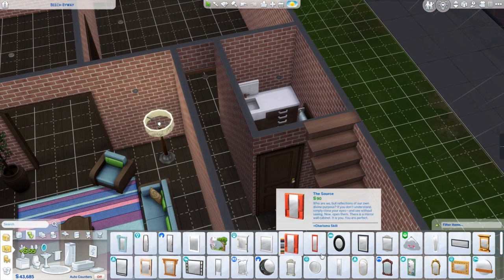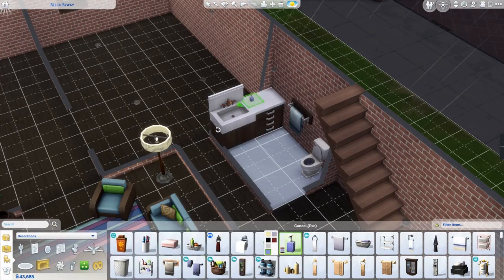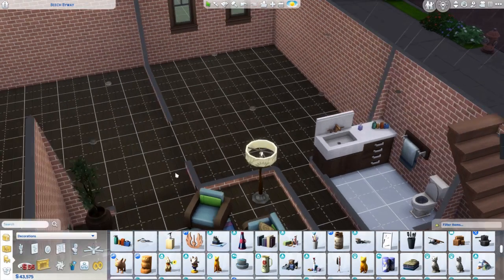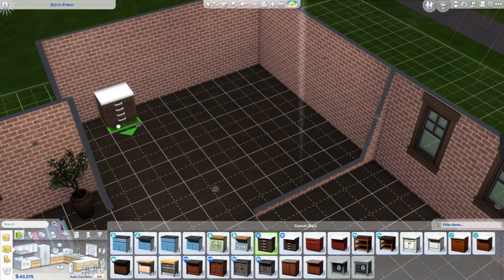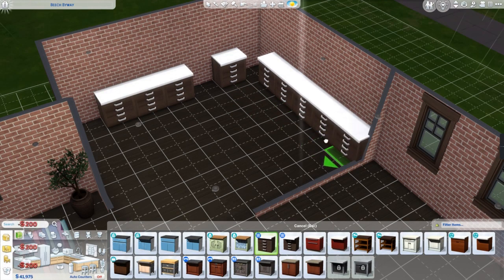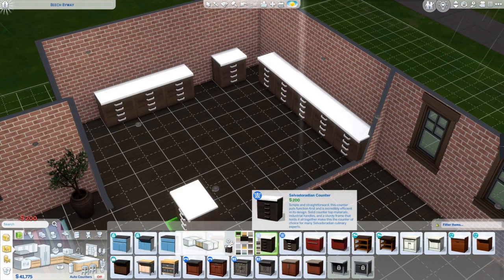Anyway, I'm just doing the downstairs bathroom. We have a build done before there were slots on the sink — hence the wiggling of the soap there — and the change of the sink.